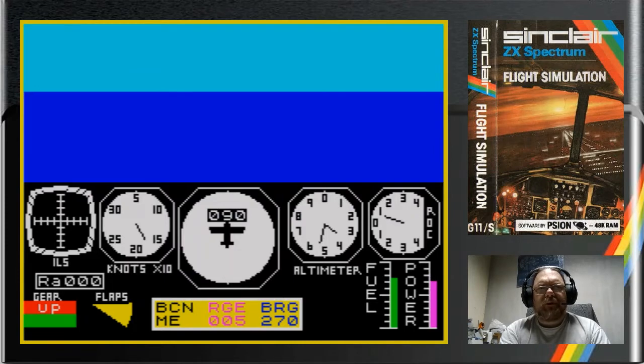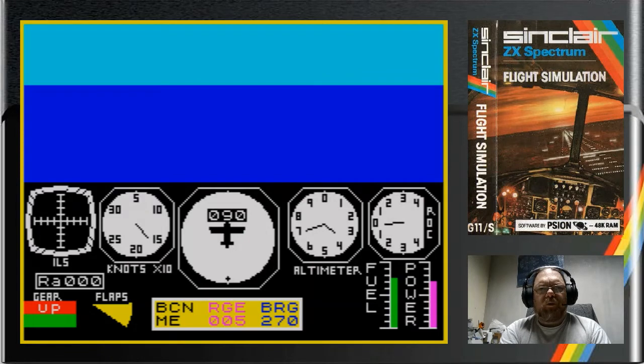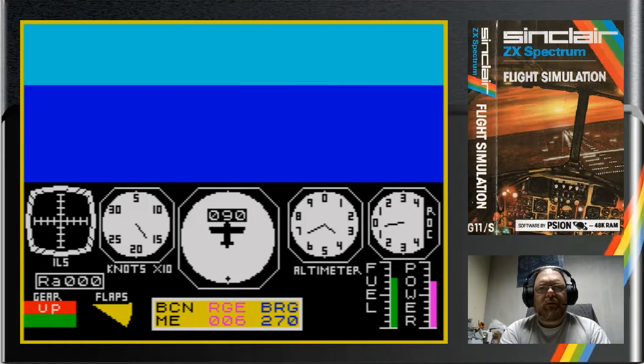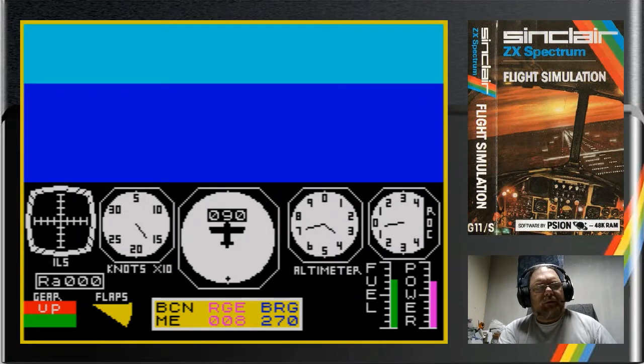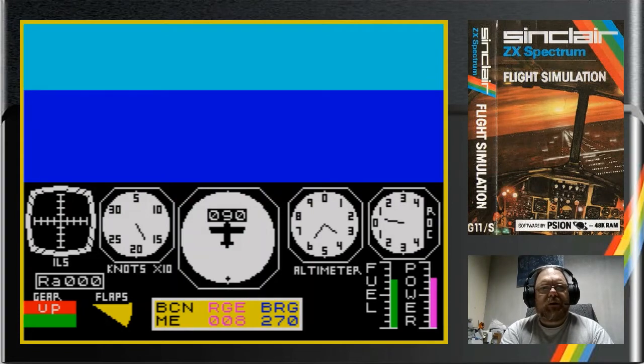Trim the power back — out to 70%. Starting to pop us into level flight. Everybody breathe. Relatively steady there. It's like I need to get you in steady flight and not chase the needle while I check the map. This is what I remember about long flights — chasing the needle on the rate of climb and descent just to try and keep everything in place. We just need a touch more power. Keep the engine revved up.